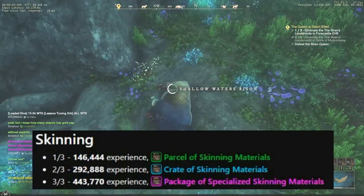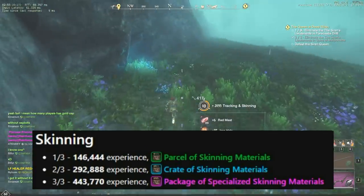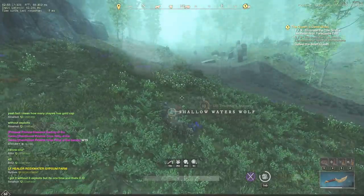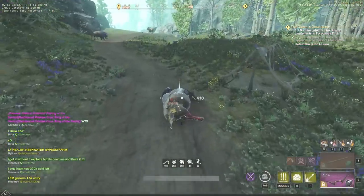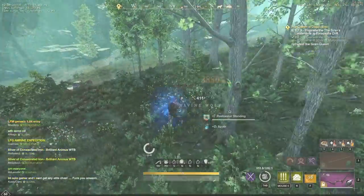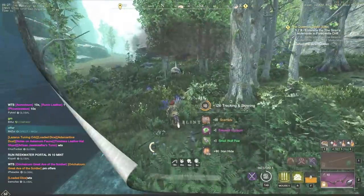Even though skinning requires the highest amount of experience, it appears to be one of the easiest ways to obtain Gypsum. First of all, you can find a good spot and hunt animals without any competition at any time. Secondly, skinning gives a lot of experience — for example, you can get 2000 XP for Bison and 1200 XP for Wolf just outside Reekwater. Therefore, 20 minutes will be more than enough to reach the next mark on your experience circle.